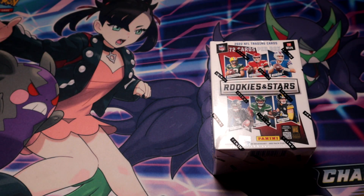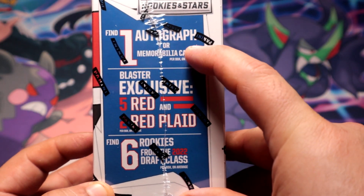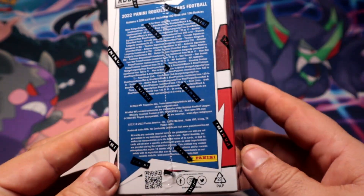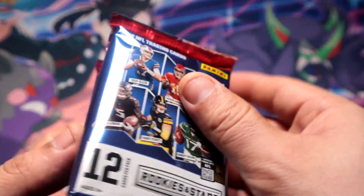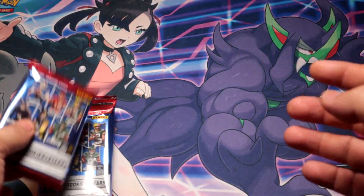Hey, what's going on guys — 2022 Rookies and Stars Football blaster, let's see what we get out of this. We're gonna get an autograph or relic, five red and plain red, and six rookies. $30 a blaster, definitely not cheap, but nowadays a lot of blasters are $30 so it's not a surprise, but it's definitely a little too much.